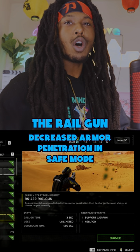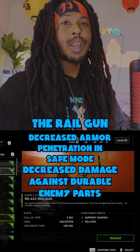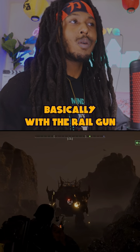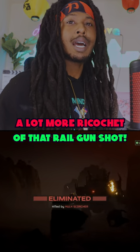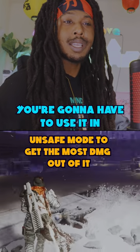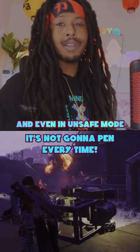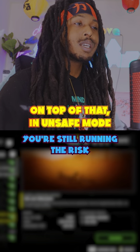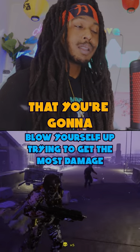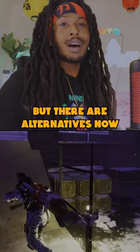The Railgun got decreased armor penetration in safe mode and decreased damage against durable enemy parts. With the Railgun against heavy enemies, you're going to see a lot more ricochet. You'll have to use it in unsafe mode to get the most damage, and even in unsafe mode it's not going to penetrate every time. On top of that, in unsafe mode you're still running the risk of blowing yourself up. I just don't think it's worth it, but there are alternatives now, and that's the good thing.